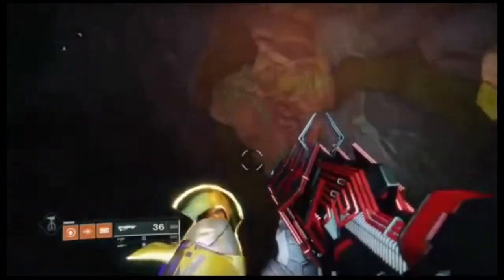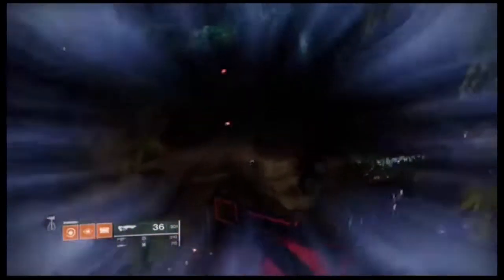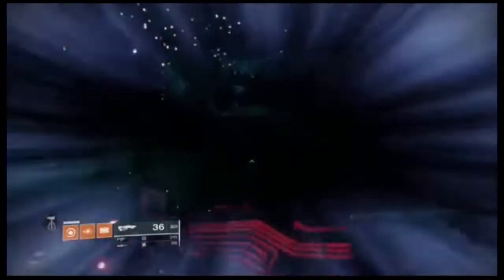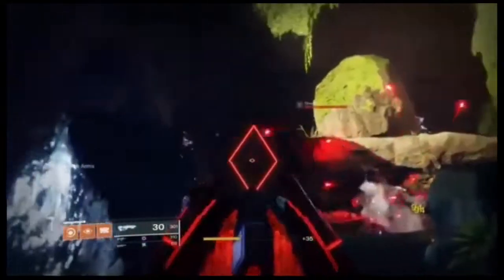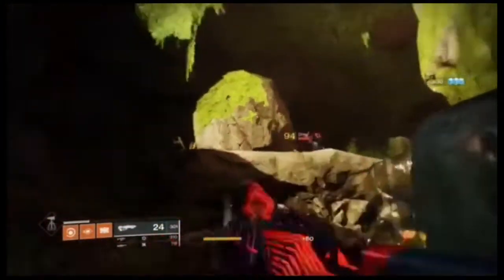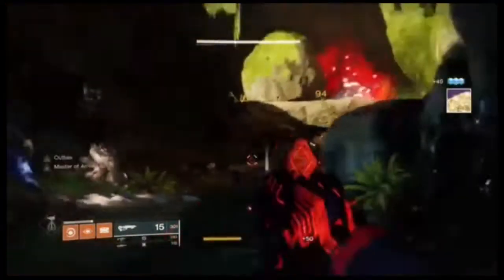The first weapon is kind of an obvious one — it's Outbreak Perfected. What is it? It's a Pulse Rifle, a really good one. How do you get it? You get it from the Zero Hour mission, which is kind of like a quest line, and the Catalyst from the heroic version by doing puzzles. Is the Catalyst required? Absolutely. This thing does extra damage for the Nanites when you get it, though it does take a lot of time since it's kind of a weekly thing.